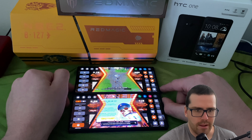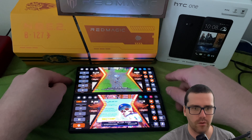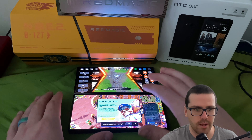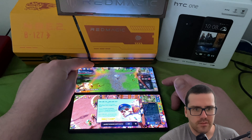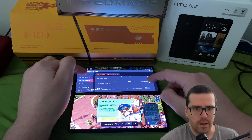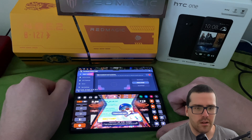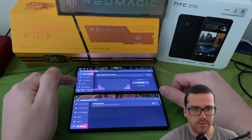I wanted to show you the max settings. We have Diablo mode on the 8 Pro capped at 3.19 GHz for the CPU and 680 MHz for the GPU. The 8s Pro Plus has 3.26 GHz for the CPU and 7.19 for the GPU. You will notice a little bit of performance difference, but we're pretty much focusing on performance.